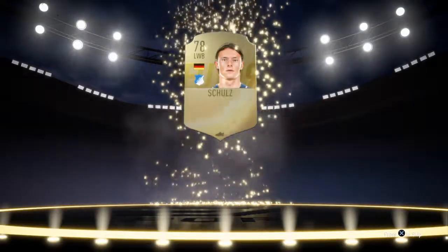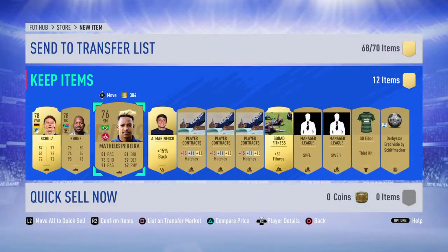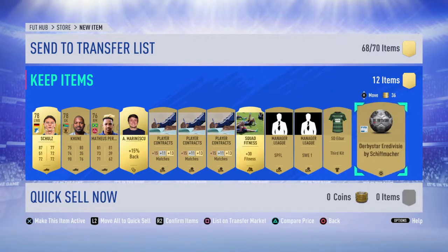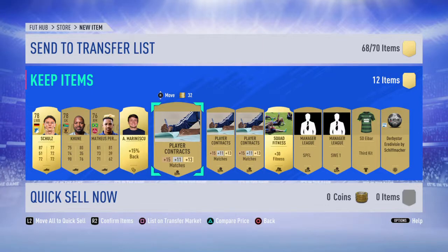We got a left wing-back — the pace looks good but it's not the best pack. To be honest, that's a very disappointing pack, but regardless it's a 7.5k pack and you guys may have better pack luck than me. If this helped, leave a like, and if you want to find out how to do more SBCs, please subscribe. Thanks for watching!